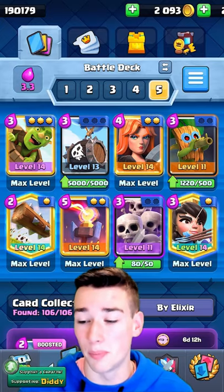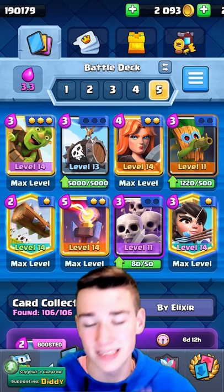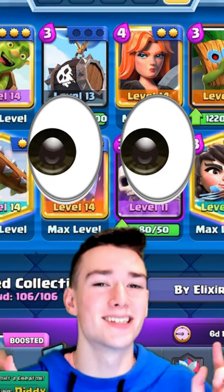Deck number 5 is going to be the Double Barrel Spam. This deck is absolutely crazy, and the Inferno Tower is an insanely good card.